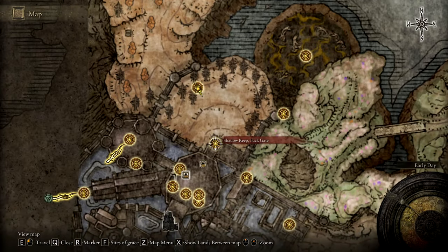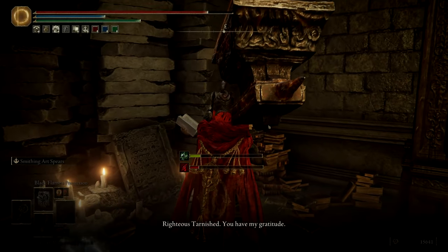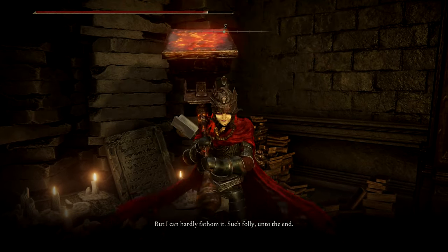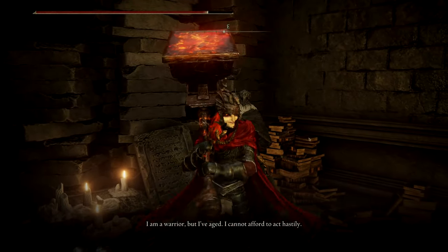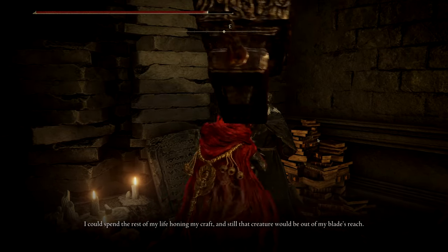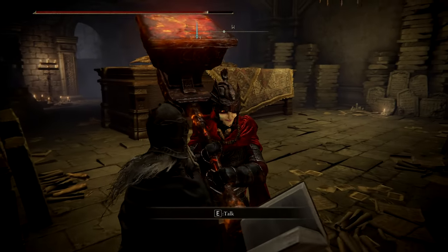I don't want to go this way - I want to keep exploring the storehouse. Something I never did was talk to everybody. Let's take a small hiatus and talk to every NPC, see if they have something new and exciting to say. 'Righteous Tarnished, you have my gratitude. You have given me the answers I needed, but I can hardly fathom it - such folly. Unto the end I am a warrior, but I've aged. I cannot afford to act hastily.' I have no idea what you're talking about.